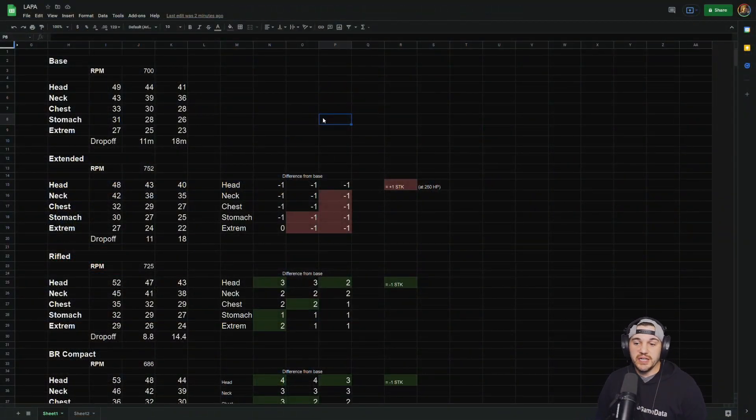The first thing I want to talk about is the different barrels the LAPA has. It has some unique barrels that both increase or decrease your fire rate as well as change the damage profiles a little bit — increase or decrease damage. Not a lot of other guns have things like this, so it's something important to talk about. It really changes the gun and gives you different perspectives for different game modes. I'm going to go through this briefly because I think the advanced TTK calculator is just a better way to look at this.